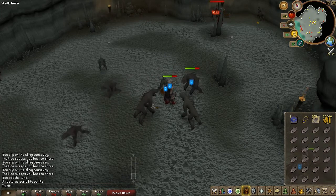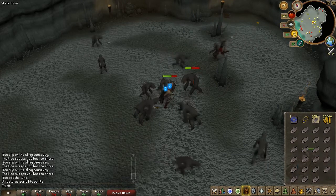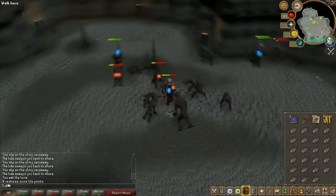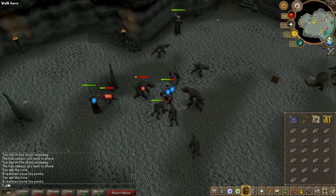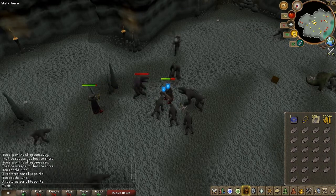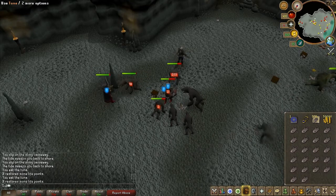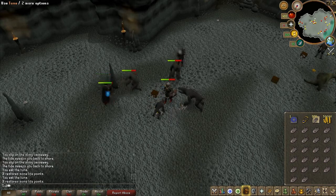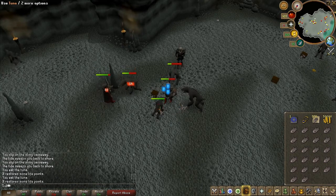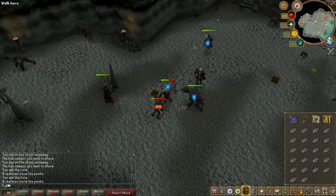Dagonoths also tend to drop a lot of charms, mostly crimson and a lot of gold. They also drop some good items — not really rare but worthwhile. At the end of this video I will show a list of what you should pick up or leave on the ground. With one inventory of food and my armor I can last about 30 to 45 minutes max before I have to use the general store method. If you have Guthans or bones to peaches tabs, skip to the end of the video for extra info.